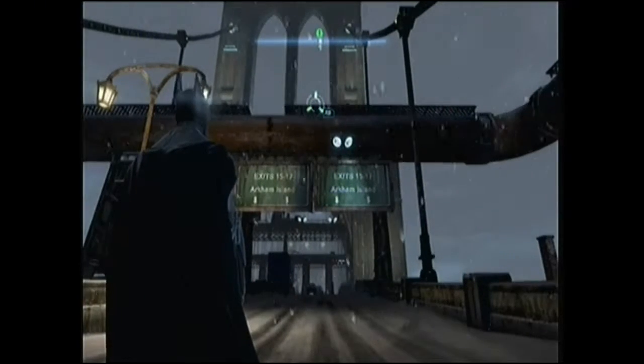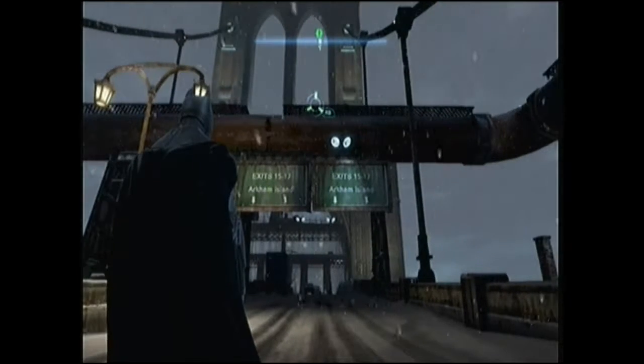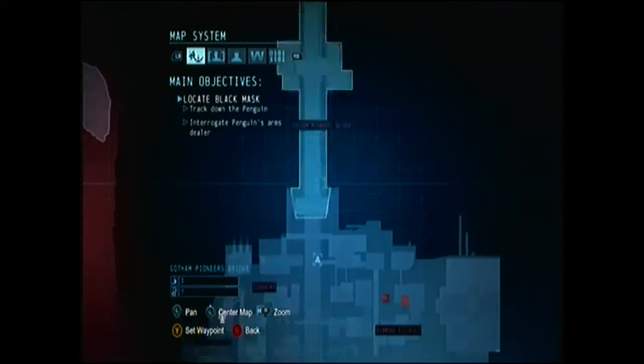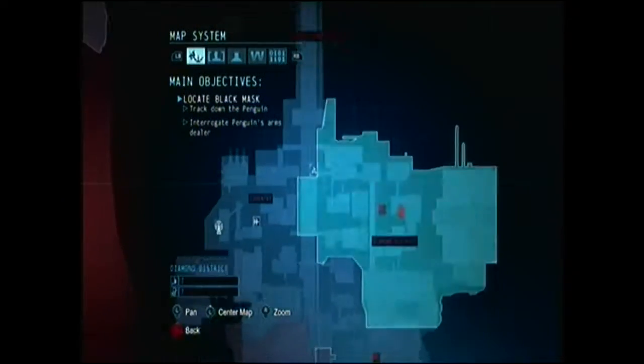Hello, this is Jamescastle1231 and I will show you today how to get the point-to-point achievement in Batman Arkham Origins. To get the achievement you have to glide across the bridge — this bridge — without touching the ground.